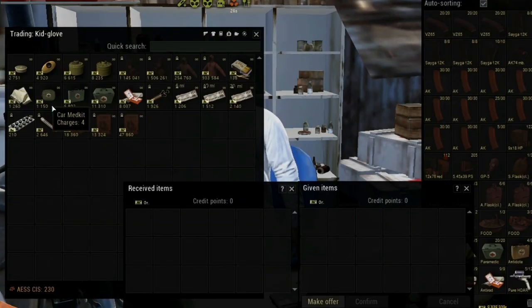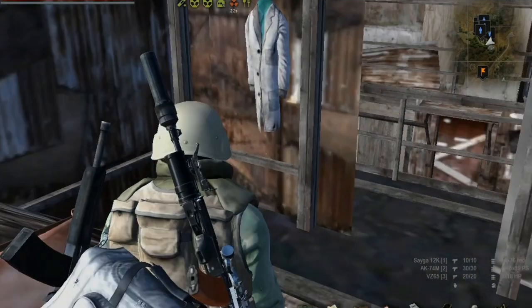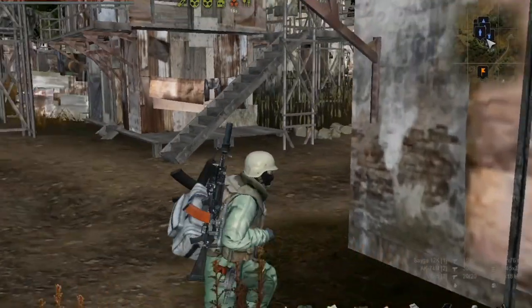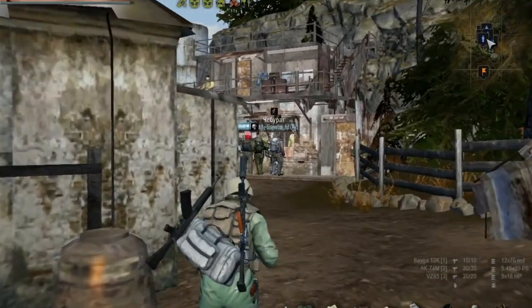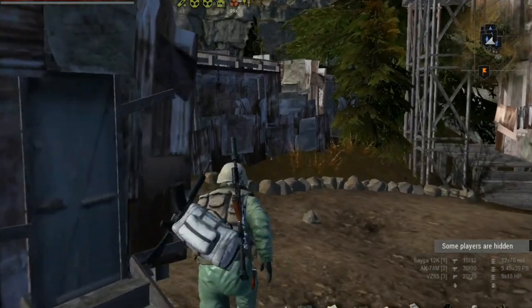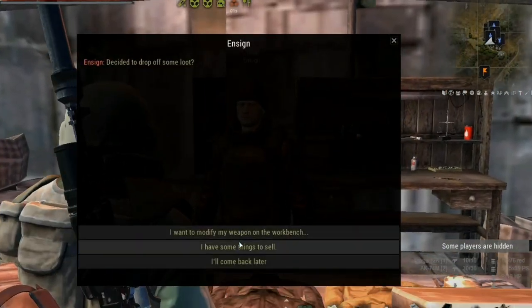The first thing you need to know is prices. Prices of all traders are twice and in some cases three times more on all goods such as medicine and ammunition. So before you come to Tunguska you need to send all needed medical supplies to your stash here by packet. You will also need to send repair kits for your clothes and weapons.